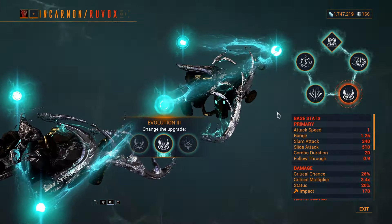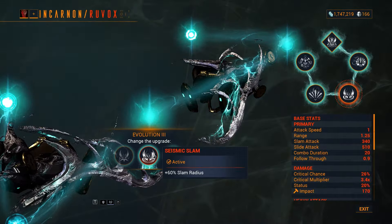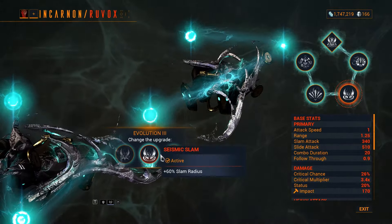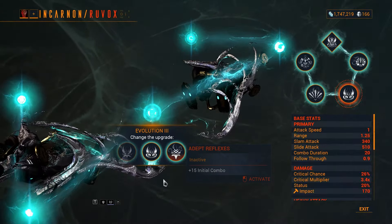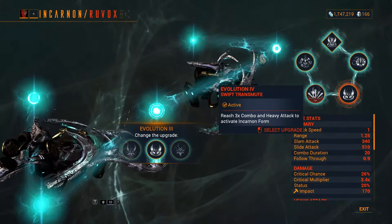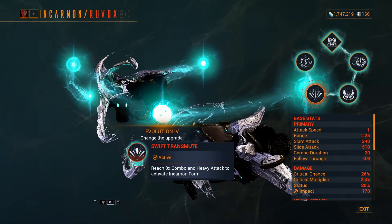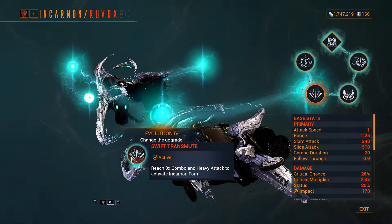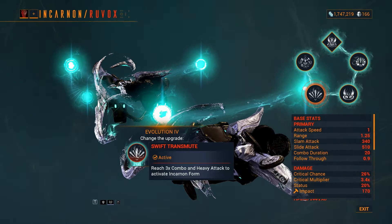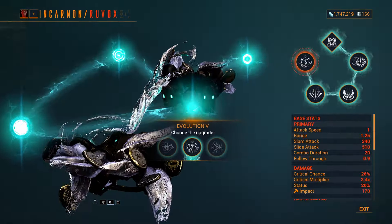The third evolution I went with Seismic Slam, which gives you 60% slam radius — it's honestly the only one that makes sense here since you won't benefit from initial combo when building combo and Quickening exists. My fourth evolution I went with Swift Transmute, which lets me reach my incarnate form quickly at just 3x combo. It's up to you to pick whatever you want.